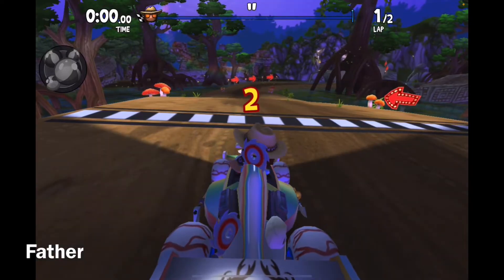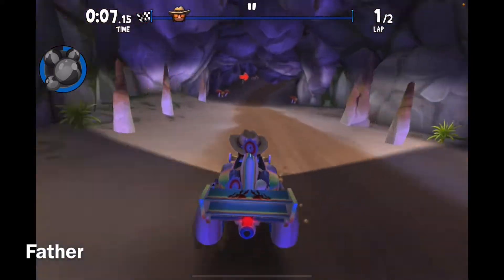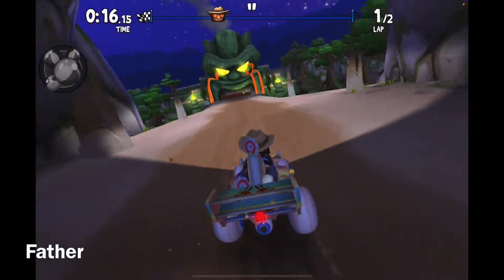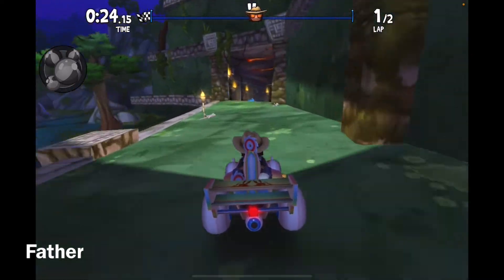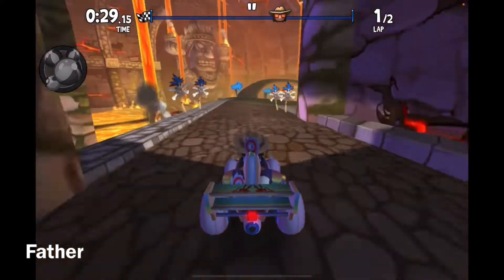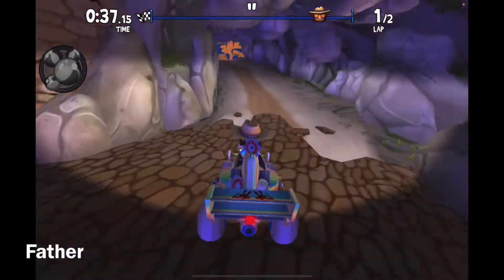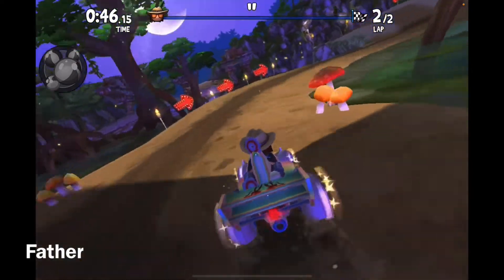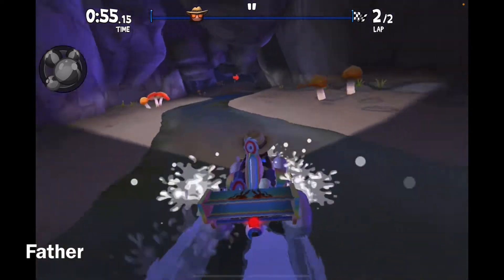Second attempt — I want to try getting a better score. I'm going through here, I'm gonna attempt the second shortcut to get a better score. If I fall then whatever. I did it — it was risky but I did it, hoping that helps.